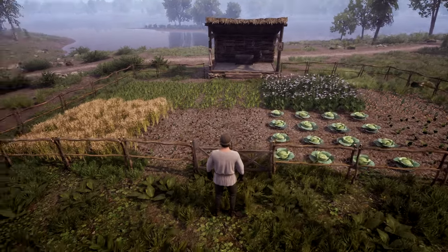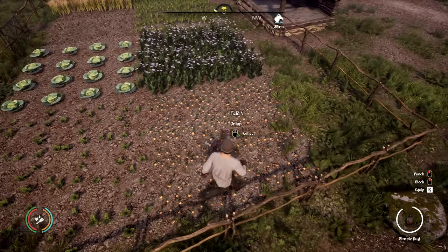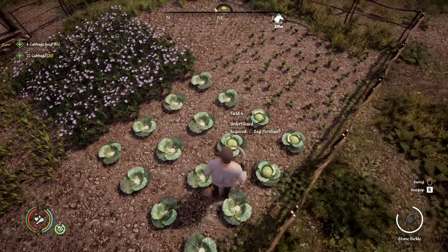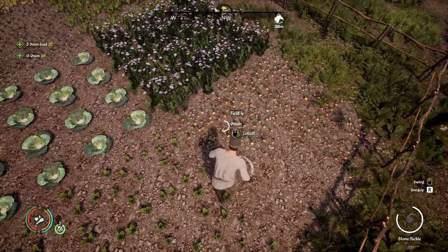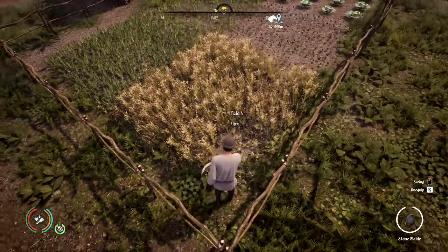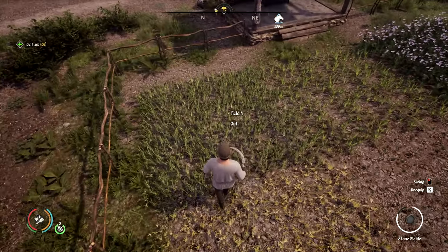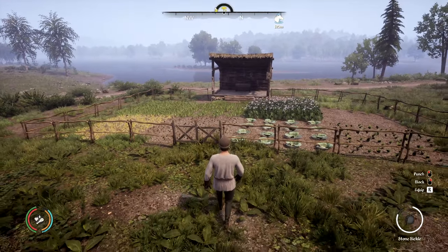Now we've made it to the summer season, and our plants have started to grow. Some plants like cabbages, onions, and flax will be ready after one season. But the rest are still growing, as they take two whole seasons before being harvestable, so we're going to ignore those until autumn. Cabbages and onions can be picked up by hand, but some plants require a sickle or scythe to harvest. Equip your sickle, stand on the flax, and swing to harvest. Additionally, you will gain seeds from harvesting your crops, so you shouldn't have to buy anymore. Some crops don't yield seeds — like flax, wheat, oats, and rye — but you can convert those into grain on the threshing floor in your barn to replant.